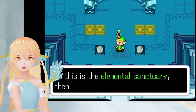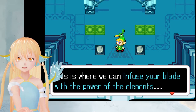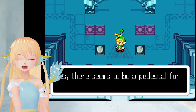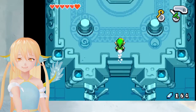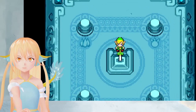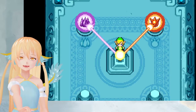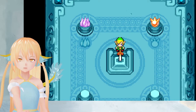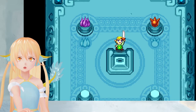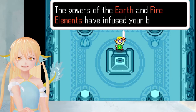That's a beautiful song. So this is the Elemental Sanctuary then. This is where we can infuse your blade with the power of the elements. Yes, there seems to be a pedestal for your sword right in the middle there. Oh wow, it's like the Master Sword. Just that it's not the Master Sword. What happens now with the blade of my grandpa actually? The powers of the earth and fire elements have infused your blade.